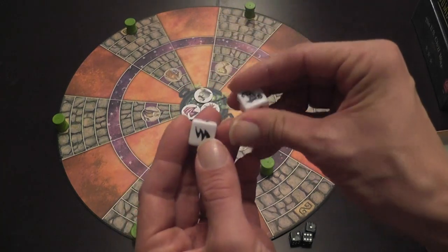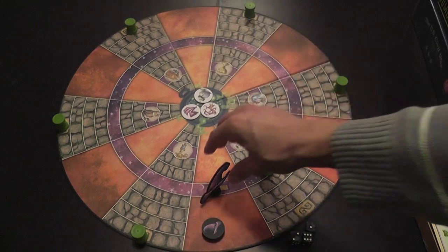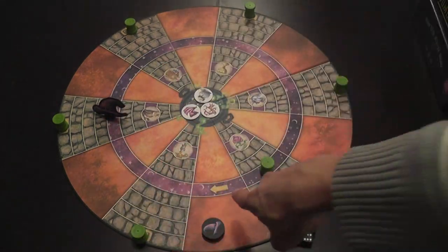If you roll a wizard plus a number, then the wizard moves that number of spaces — one, two, three for this combination — moving in that direction, starting from there.